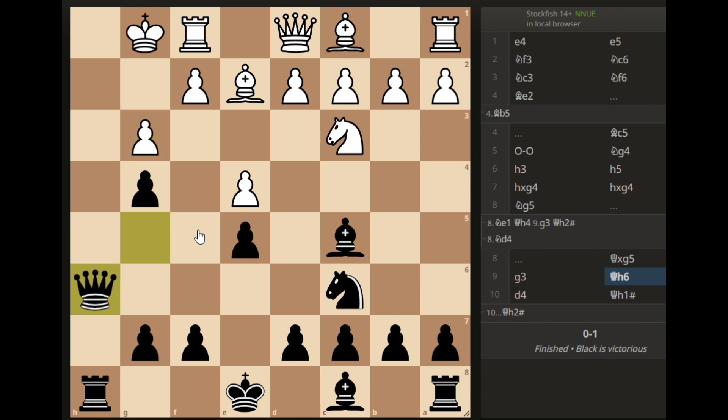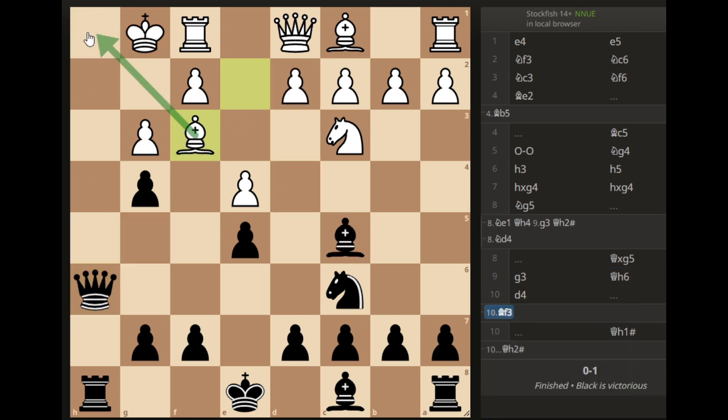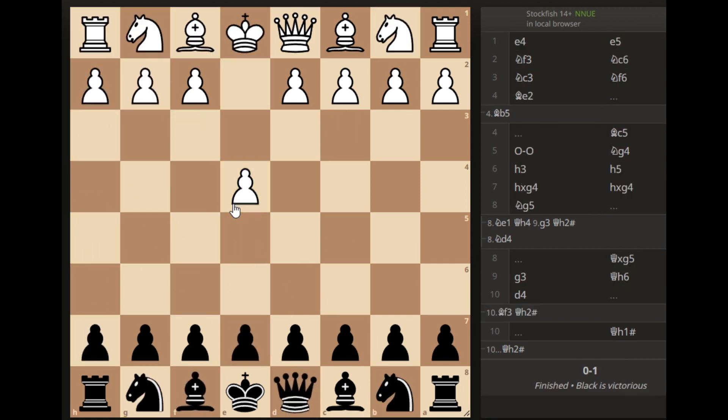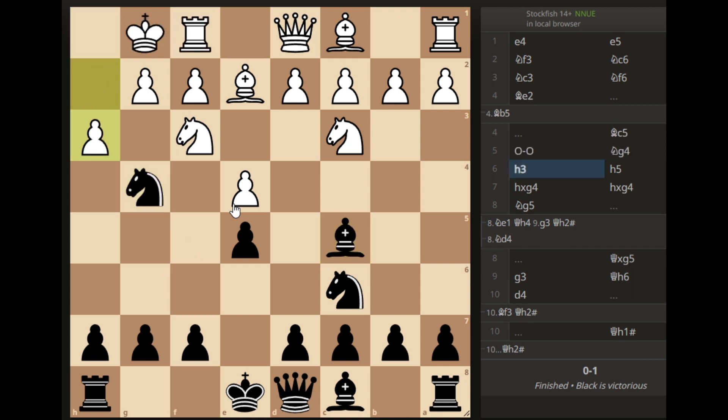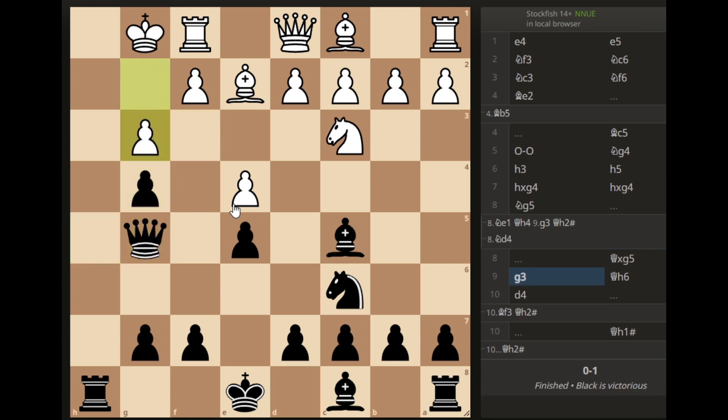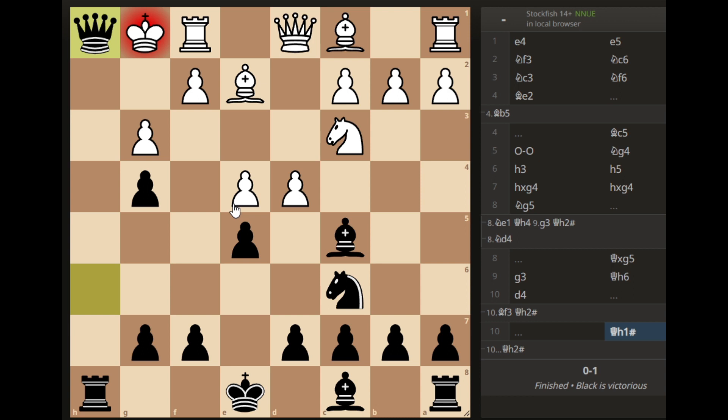From here you can go for the checkmating pattern. If he plays anything, you can simply checkmate him. There is also a variation — if he plays this move to prevent the threat, you can go here and it's also a checkmate. This trick is very easy to checkmate your opponent if you are playing with the black pieces. So that was all for today's video. I would request you again to kindly subscribe my channel so we will learn together and one day be the best players.